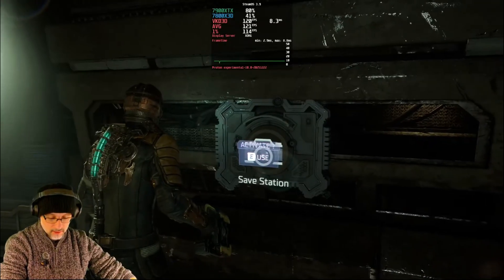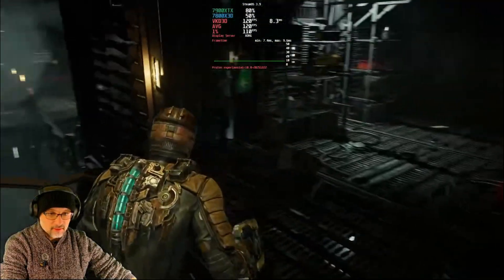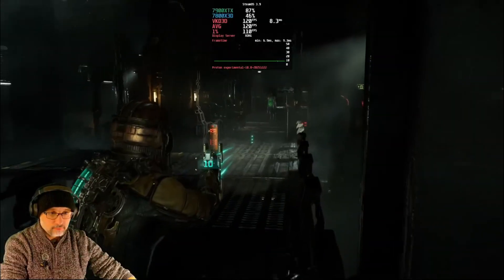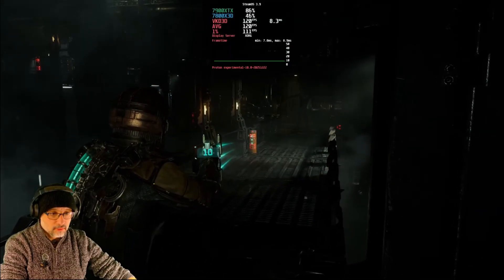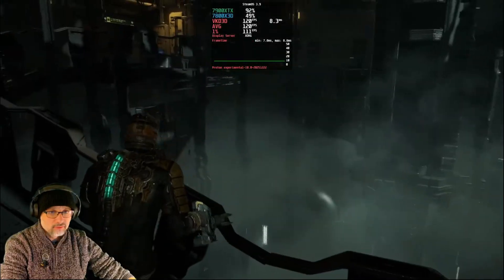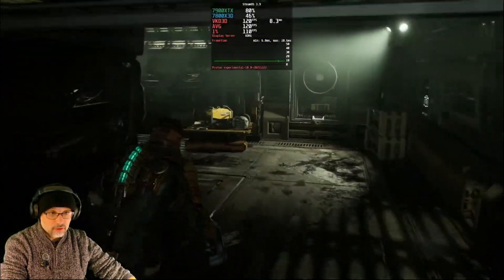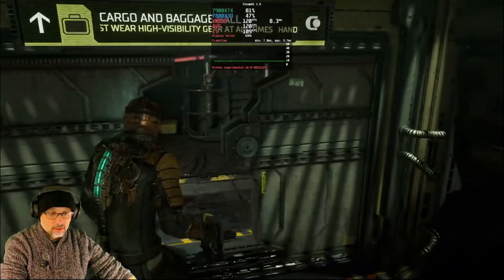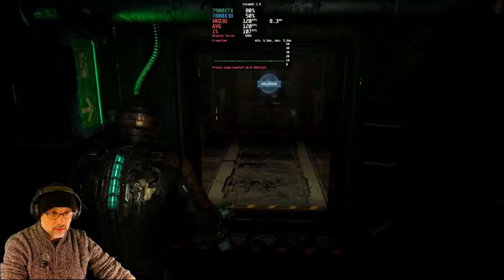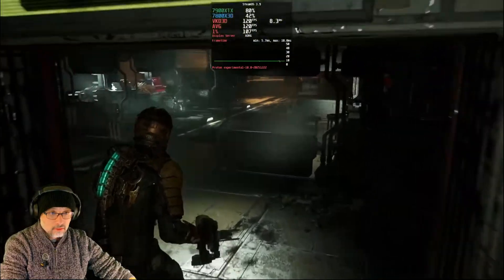Let's start from killing this enemy as before and see if the game behaves differently. Opening this door very often causes a big stutter, and this corridor normally has a big stutter here. There you go — not so bad, couldn't feel anything. This door as well — nothing.